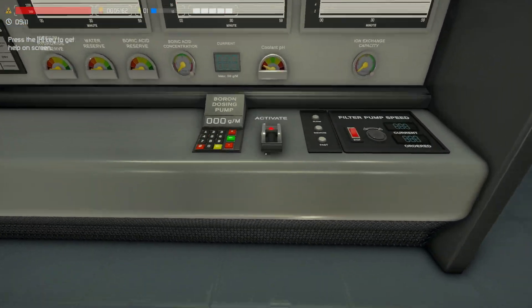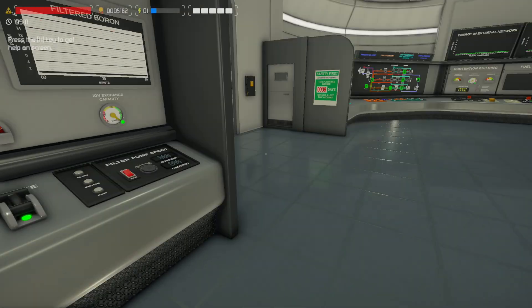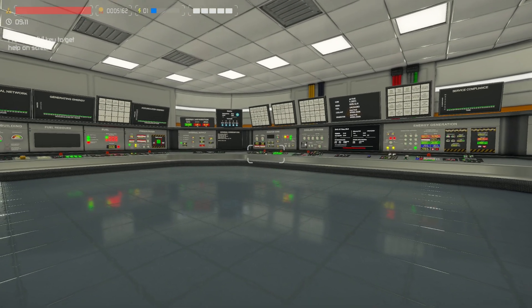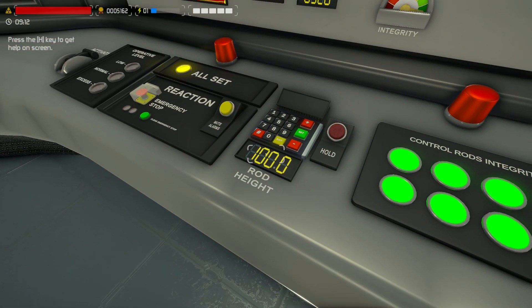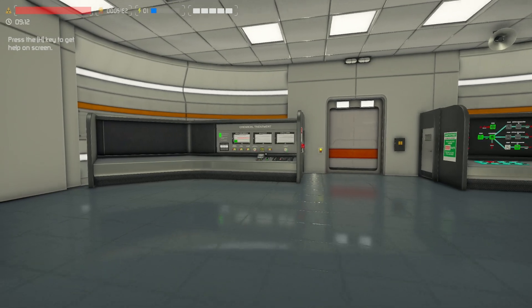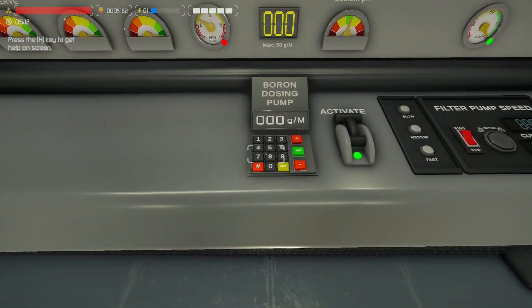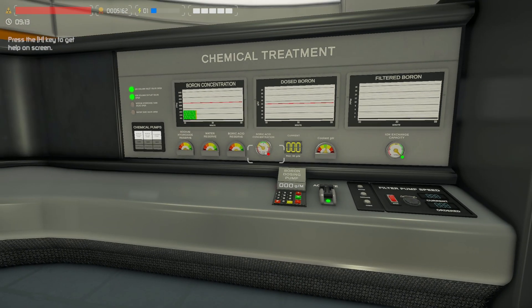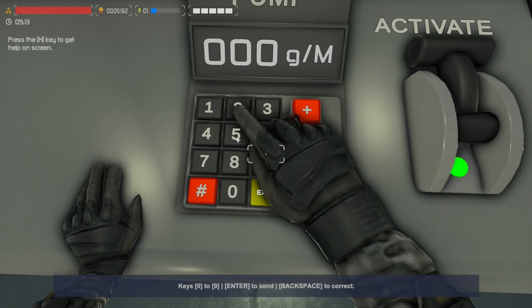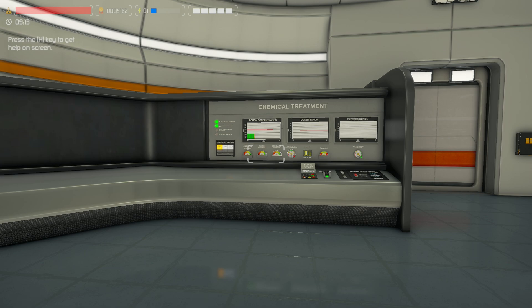Let's get our boric acid — the one thing I want to use as our only liquid control rod. I want to pull the solid ones all the way out and set them to zero, and only control the fuel reactivity and temperature using the boron or boric acid concentration in that internal loop. So it'll be very different in how these things operate, and we'll see the wear and tear difference from previous patches.